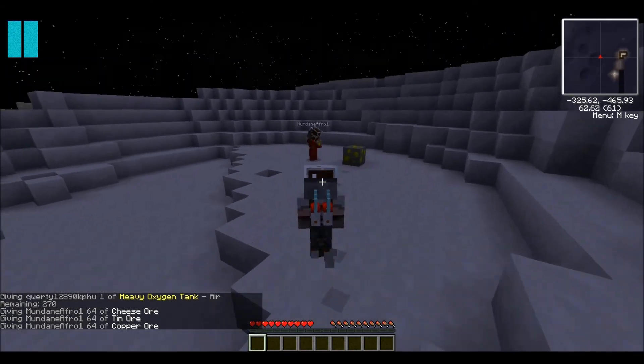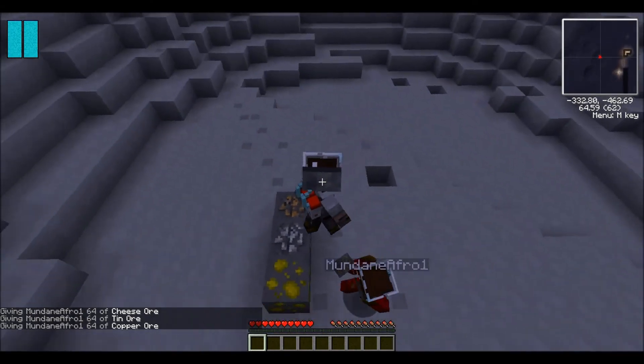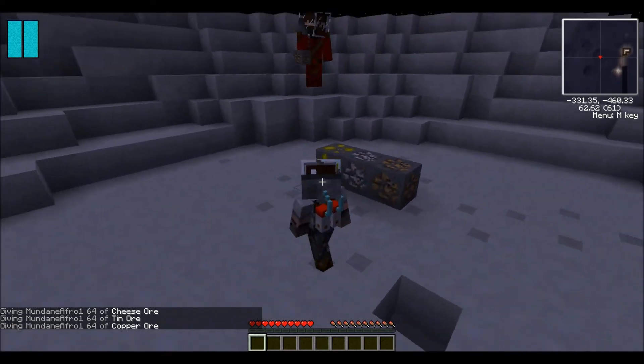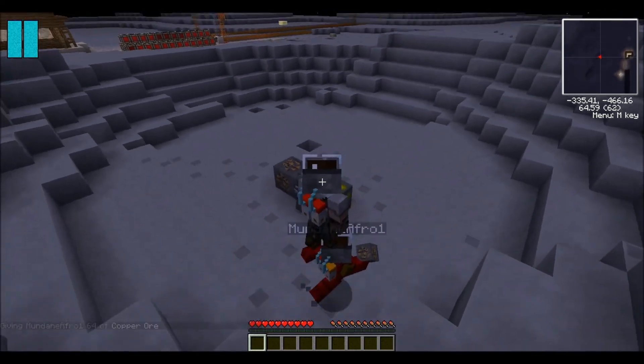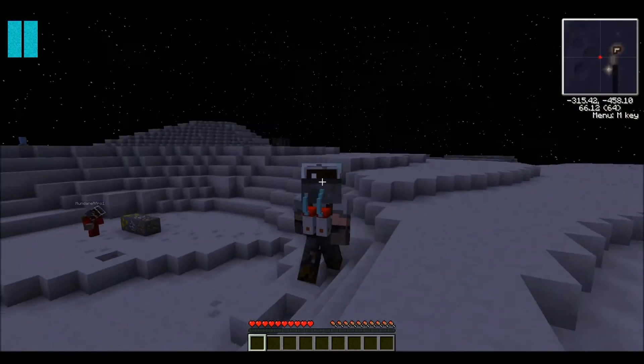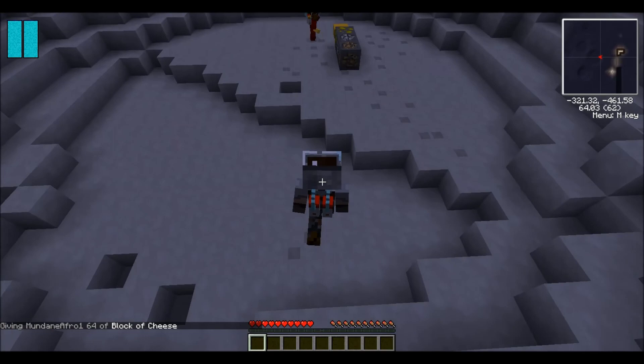On the Moon you get three different ores: bronze and tin, which are fairly obvious, and an awesome cheese ore. You can turn the cheese ore into a cheese block, place it on the ground, and eat it like a cake by right-clicking when you're hungry.